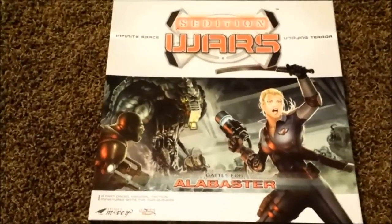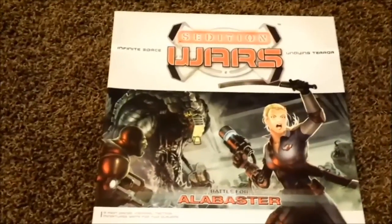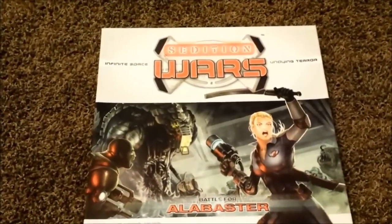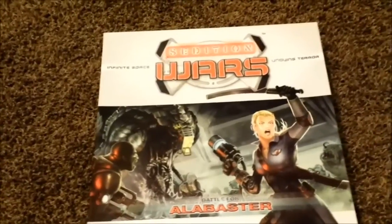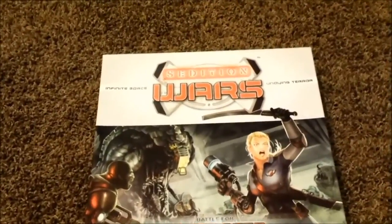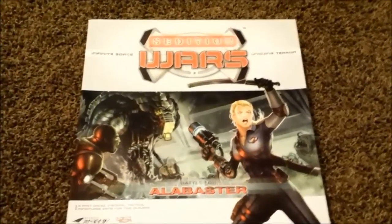There are a couple things that are a necessity for this game. Even with my tutorial, you're going to want to go get the Esoteric Order of Gamers Game Aid, which gives you a quick reference. Because even on the second edition rules, the quick reference is non-existent. This is the best one I've found, so I'll include that link below as well.